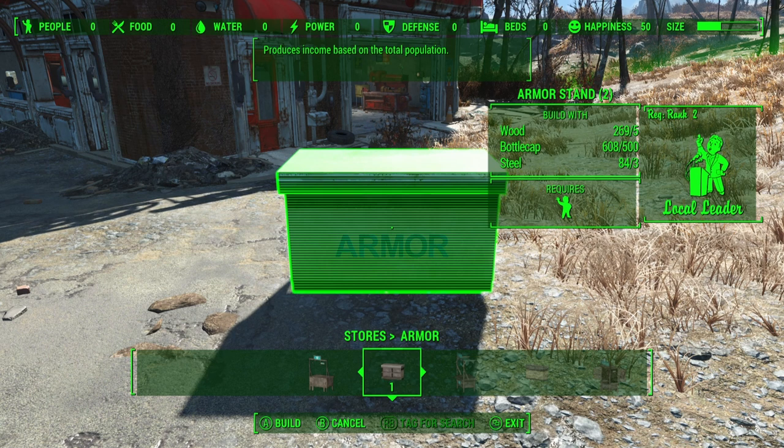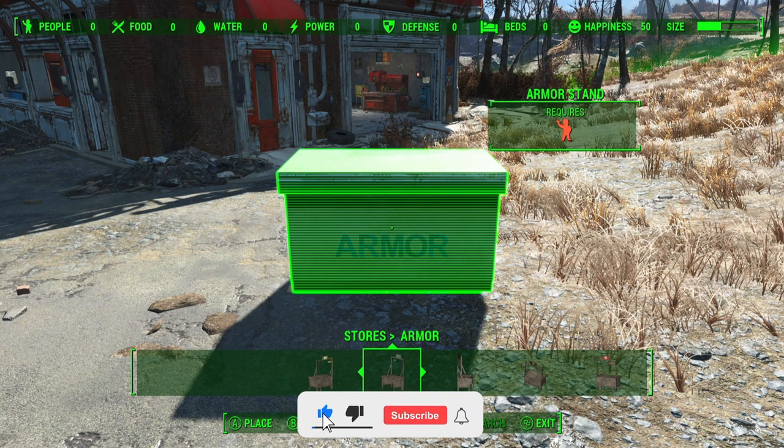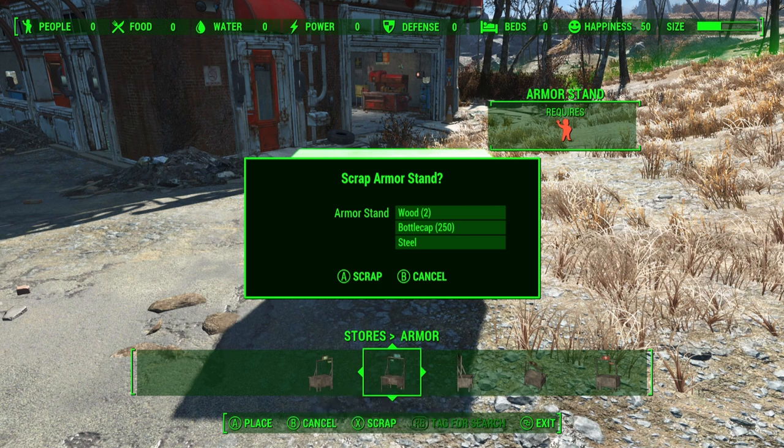Once you've made enough caps using the trading stands, you can then move on to some of the more expensive ones, such as the armor stand. If you then press the scrap button on the armor stand, you will notice that this particular stand will return 250 caps — 100 caps more. The whole idea of this caps glitch is that you start off with the cheaper stands and then move on to the more expensive ones as you earn bottle caps back using this scrap and store mechanic.